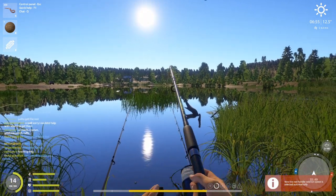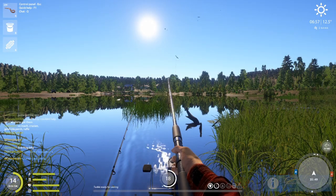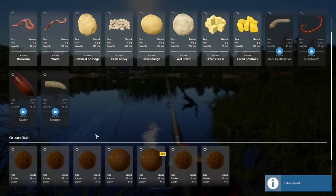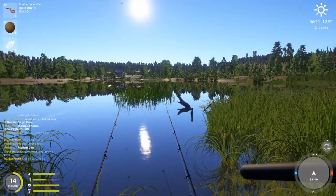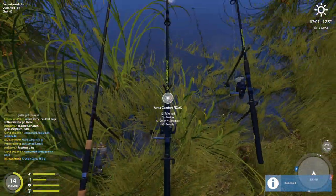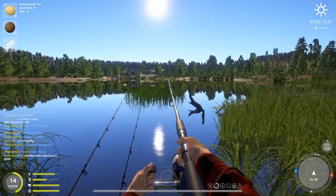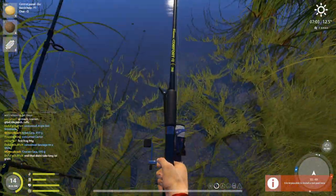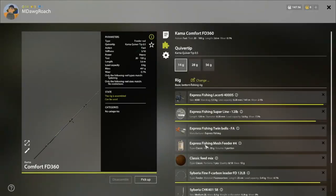First fish off nightcrawlers — it's a pretty good crucian. I guess we may need to switch to something else, like maybe just bread next time we do this. Sweet dough just doesn't seem to be working well in this spot; we shouldn't have that long of a wait on a bite. We have an egg hook on there.